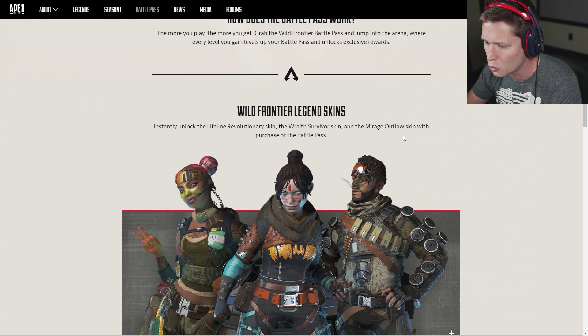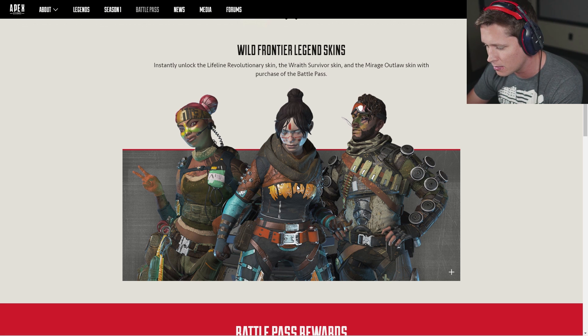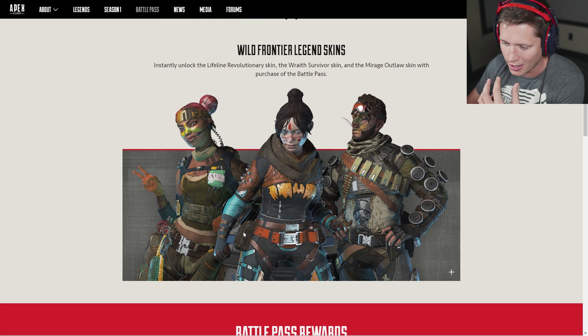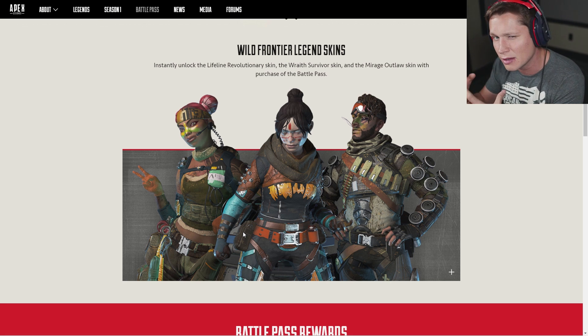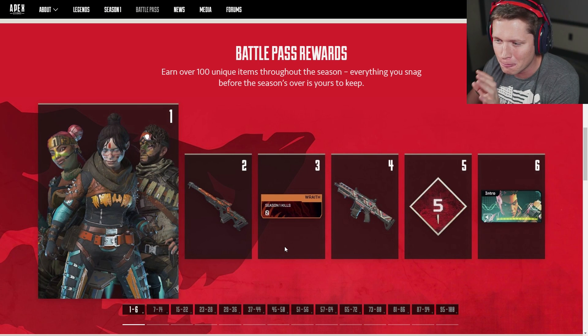If we get into some of the rewards, these are the Wild Frontier skins. Instantly unlock the Lifeline Revolutionary skin, the Wraith Survivor skin, and the Mirage Outlaw skin with the purchase of the Battle Pass. I'm not like super crazy psyched on them — they don't look bad, like they fit with the theme, but there's just like a little bit of face paint and some different colors. I was hoping to see something a little bit better, but we'll have to wait and see when we get into all of the Battle Pass rewards.